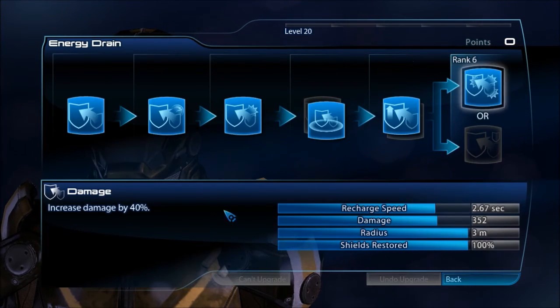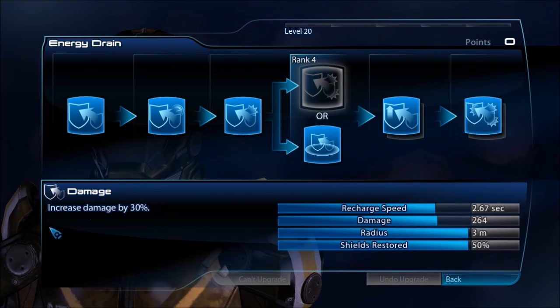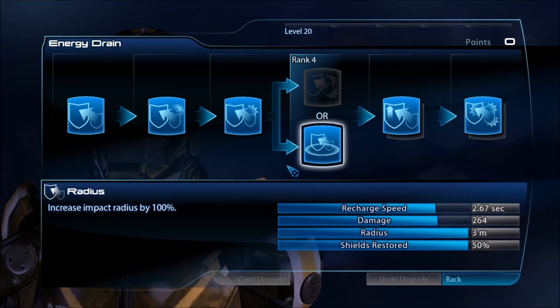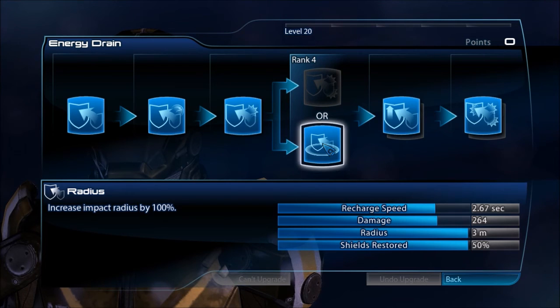First up, we have Energy Drain, and looking at the 4B power, I recommend going with Impact Radius. You really could also go with Damage — it's up to you. I prefer Impact Radius because sometimes when you're playing, if your shields are low and you really need a quick recharge, you can use Energy Drain to steal enemies' barrier or shields and replenish your own. If you're in a dire situation, the enemy can be kind of far away on the map, so it's good to have that Impact Radius to cover as much distance as possible. The max radius is 3 meters.